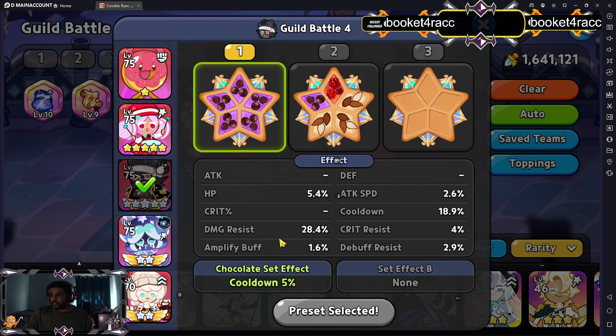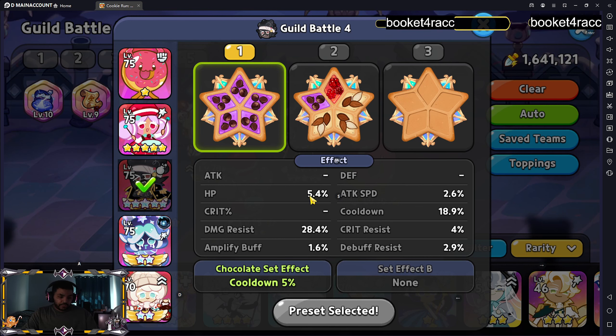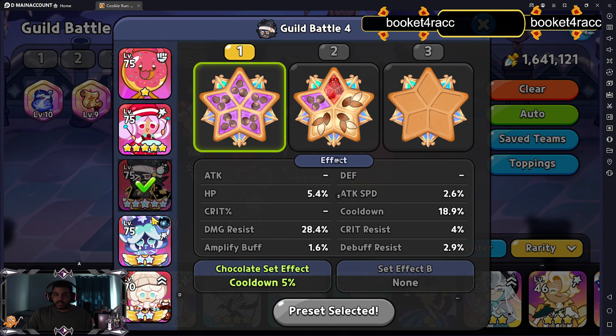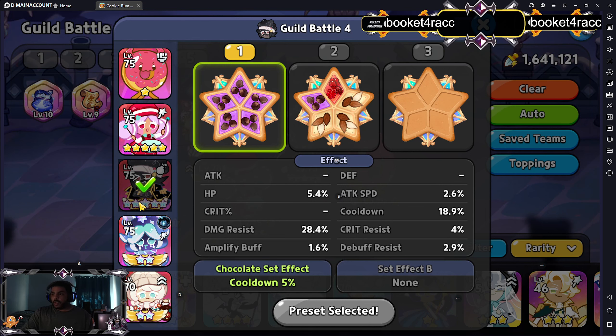Next we're using full Swift Chocolate with damage and cooldown on Captain Caviar as well. This helps Captain Caviar give you that debuff resist along with doing multiple damage to the donuts when they get transformed.